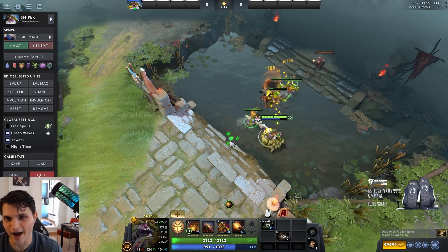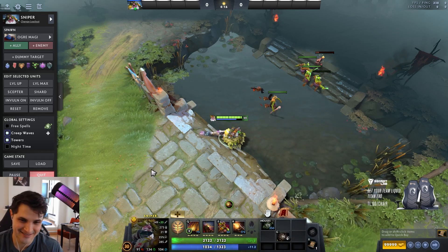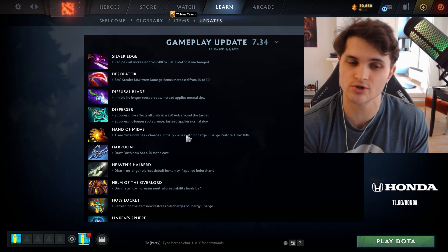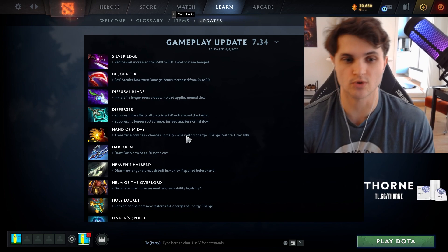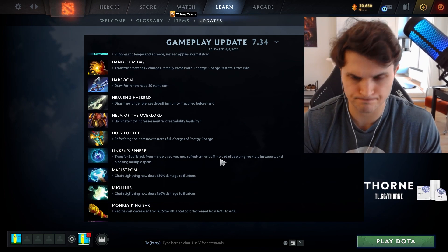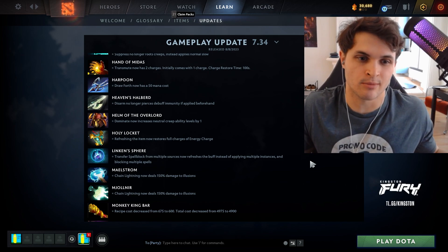So we know the build — maybe some Enigmas, maybe some Ogres with second or third item refreshers. It's worth considering. Also nerfs like Lincoln Sphere: at the major we were seeing four people stacking Lincolns on Medusa, which is pretty boring — good riddance.